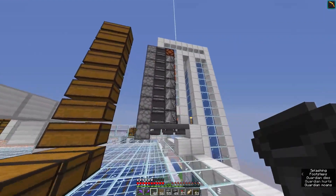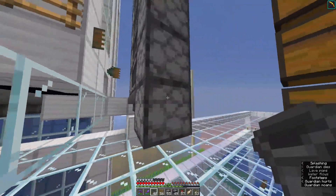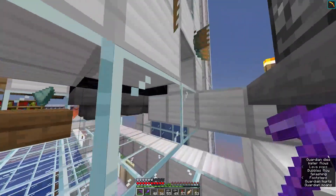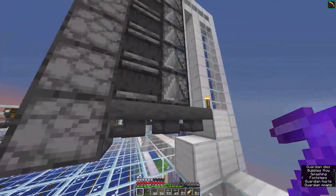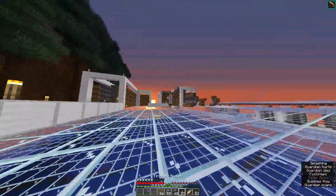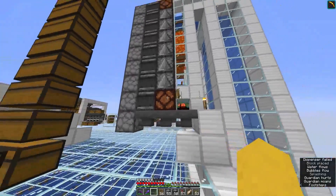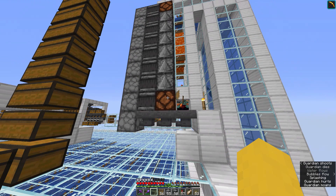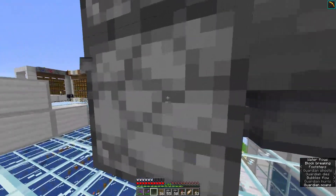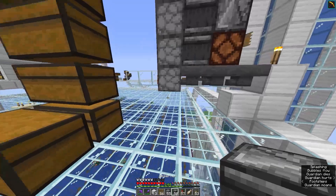Now I just need a way to trigger this observer tower. I think I can make it work by putting a redstone lamp in there, because that will update the entire observer tower. I'll just have to worry about this one bottom dropper, which is going to be powered from down here.